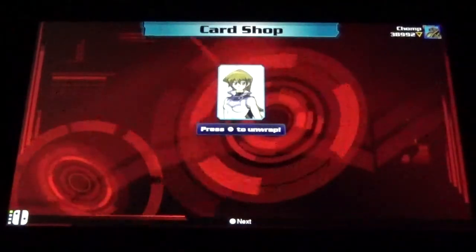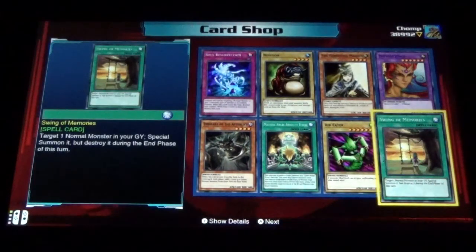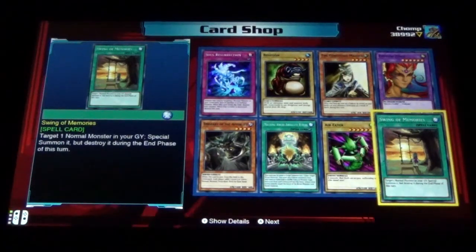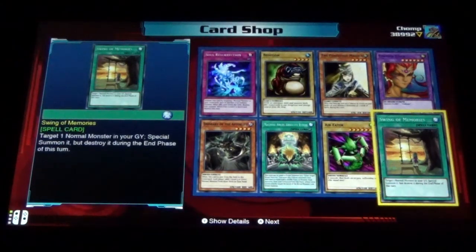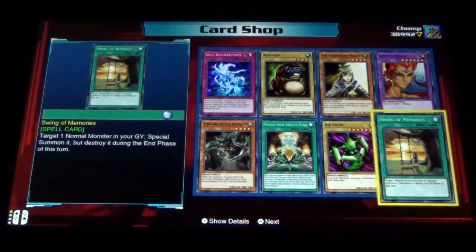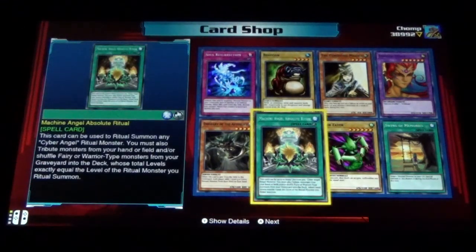Let's start with some Alexis packs. Not quite sure what to expect from her sets. We got Swing of Memories — is her pack going to focus on some normal monsters? That's going to be interesting. We got Air Eater, Machine Angel Absolute Ritual.